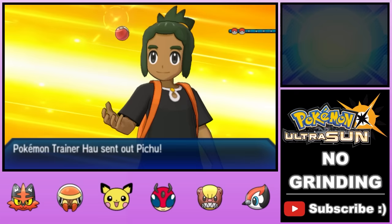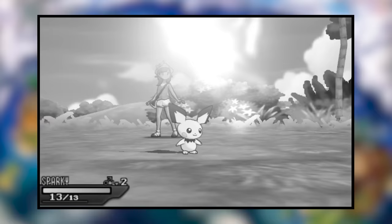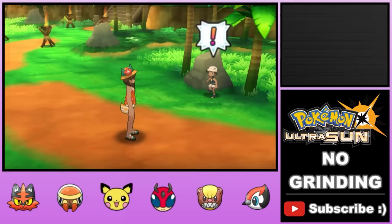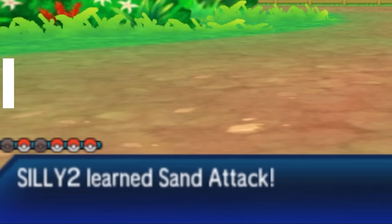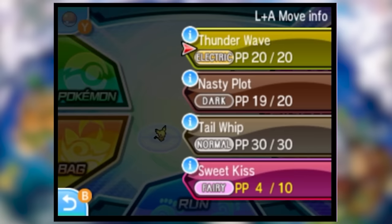We have a second battle against Hau, and this time we can't just lose to skip it. Hau now has two Pokemon, which makes it exactly twice as hard as our last battle. We try our confusion and paralysis/burn strategy over and over, but to no avail. Taking a walk around the island, we accidentally run into a kid and his Rattata, which we manage to beat. Most importantly, it levels up Yungoos until it learns Sand Attack, which lowers opponent accuracy. Pikipek and Pichu also learn moves that cause confusion, and Pichu gets Thunder Wave, a much more reliable way to paralyze. All this new utility opens up a lot of new strategies.